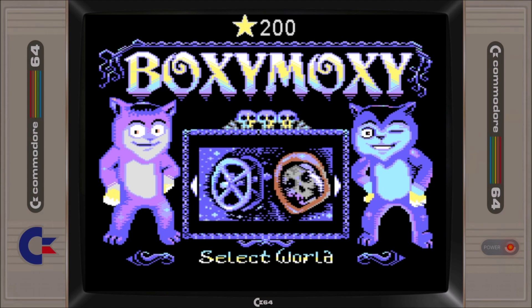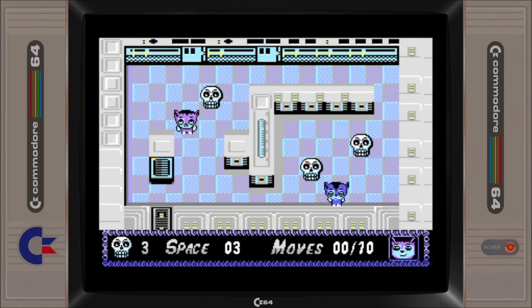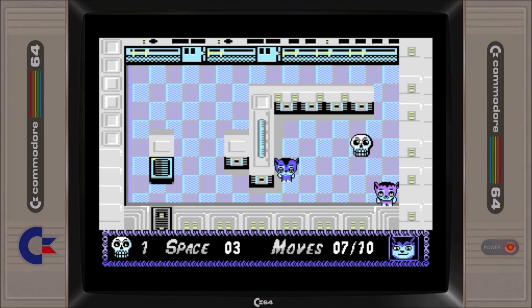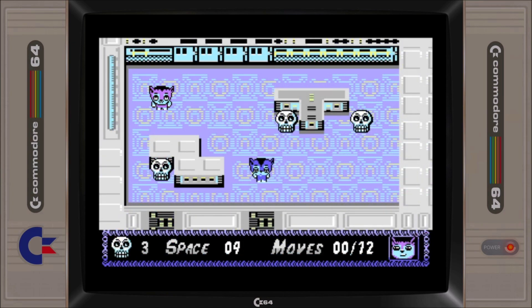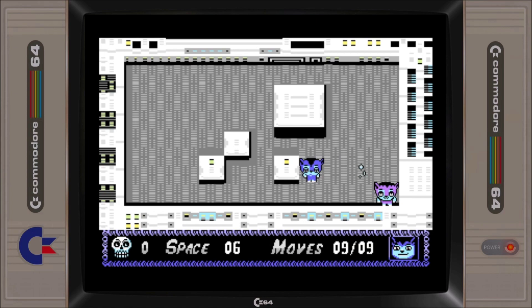Antonio Savona has released version 1.1 of Boxy Moxie, which adds on 20 new levels set within a space station theme. Boxy Moxie is a slide puzzle game where you must maneuver two cats around in order to clear each level of skulls. Both cats can only move in either horizontal or vertical straight lines until they hit an object. The pink cat, Boxy, cannot destroy skulls, and as such has to be used to help aid Moxie, the blue cat, get into positions in which he can smash the skulls. Completing a level results in being awarded 1-3 stars depending on how many moves you take. The new levels become unlocked when you've collected all the stars, and while they don't necessarily introduce anything new to the game, they are a welcome addition for anyone looking for more levels. Version 1.1 is only available from Antonio's itch.io page.